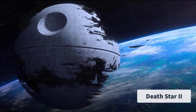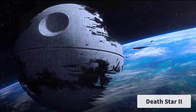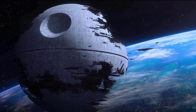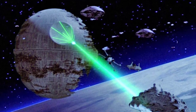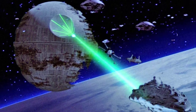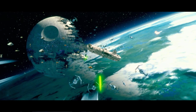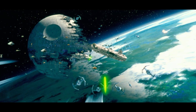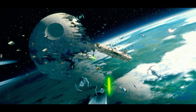Number 1: The Death Star II. The second Death Star, also known as Death Star Mark II, was a partially constructed moon-sized battle station created by the Galactic Empire. It was intended to be larger and more powerful than the first Death Star, serving the same purpose of instilling fear via its planet-destroying superlaser. The second Death Star was also designed as a trap to lure the Rebel Alliance into a decisive battle to eliminate them completely. It would have had a diameter of almost 200 kilometers or 124 miles.